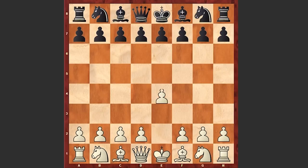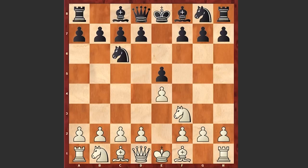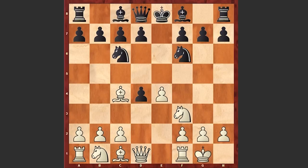Morphy started with e4, e5 by black, Nf3, Nc6, Bc4 — we see the Italian game — Nf6, and Morphy chooses the aggressive Scotch Gambit: exd4, white castles.